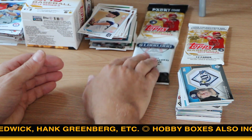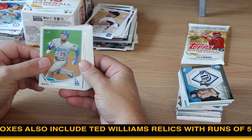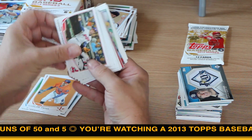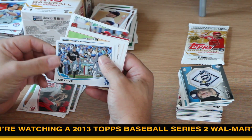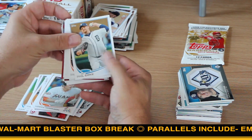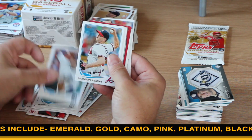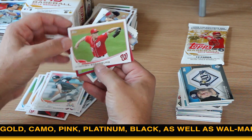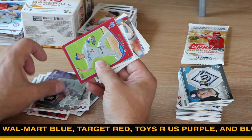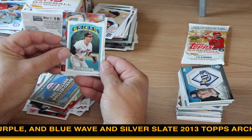All right, so we've got a rack pack from Target. Here we go. Carl Crawford. Carl Crawford. Some reds coming up — Target. Strasburg. Silver Chasing History — Matt Cain. Silver Chasing History — Gary Sheffield. Red parallels. Chase card. '72 Brooks Robinson mini. Regular Chasing History, Cliff Lee. Making Their Mark, Yu Darvish. And a few more base.